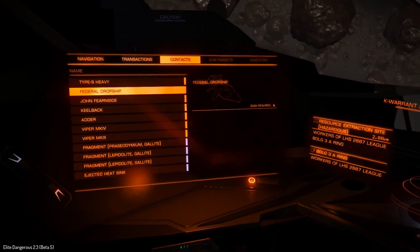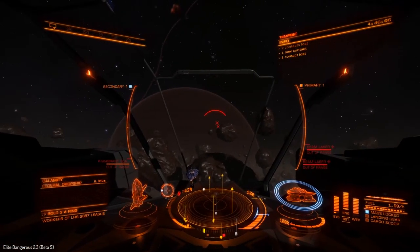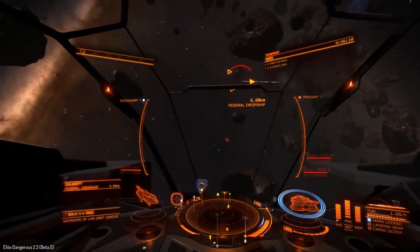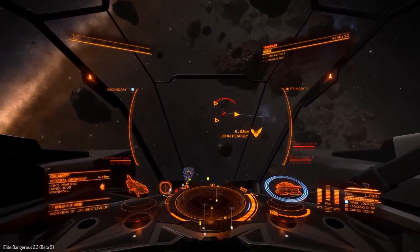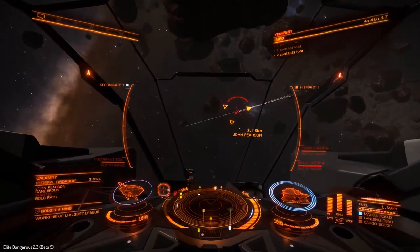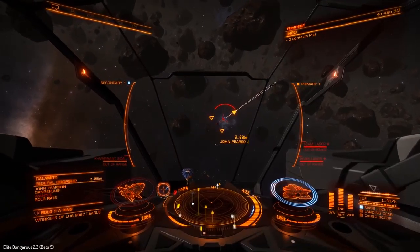All that said, let's actually find some ships and blow them up. All of the rest of the build is exactly the same as we talked about last time, so I don't think it's going to be too significant of a change. Federal Dropship — here we go.